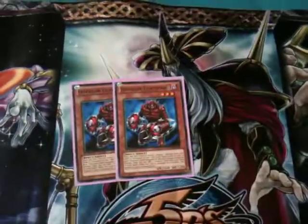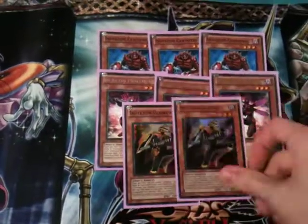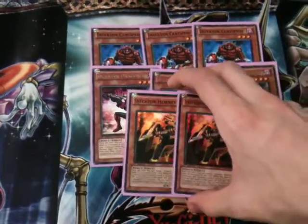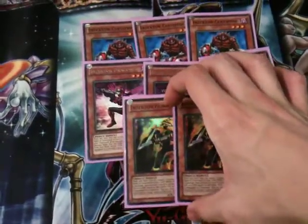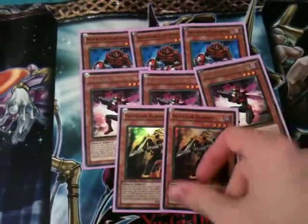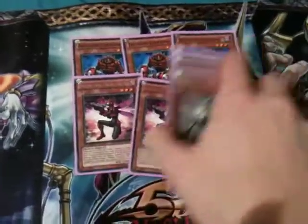I'm still running the essential engine: 3 Centipede and 3 Dragonfly. I'm running 2 Hornet at the moment because I only have 2, and the deck really isn't hurt by having 2. I've put in a Foolish Burial to give me easier access to Hornet, so it's really just like running 3. I'm also still running the 1 Giga Mantis, which I'm still proxying because it hasn't arrived in the mail yet.